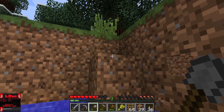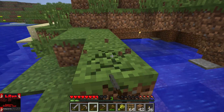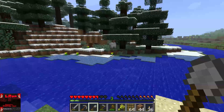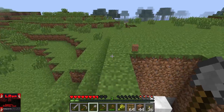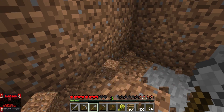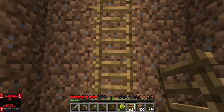I believe the way it works is, creepers won't despawn in the light, but they won't spawn in light either. So now we jump back down, and this is no longer a problem. And we're going to make our ladder.